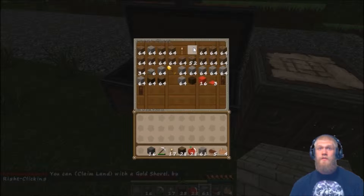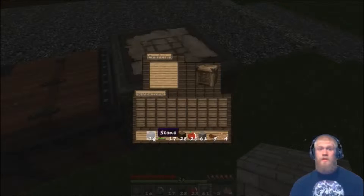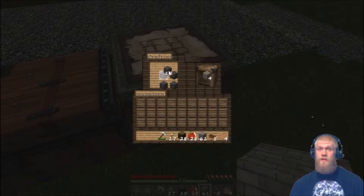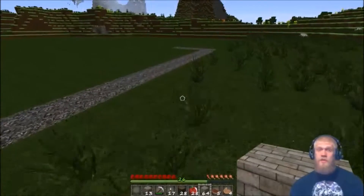For one of the things here to make the stone bricks, you gotta cook some cobblestone — at least four is what you need to cook. You'll take it and put one each in a little two-by-two box. Made a little extra, made sure I'd save some there.